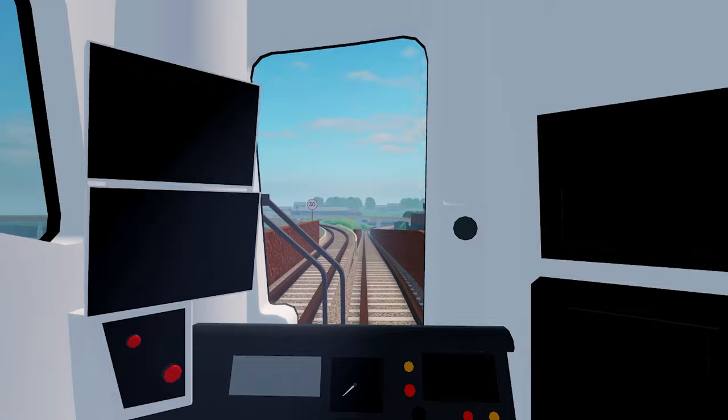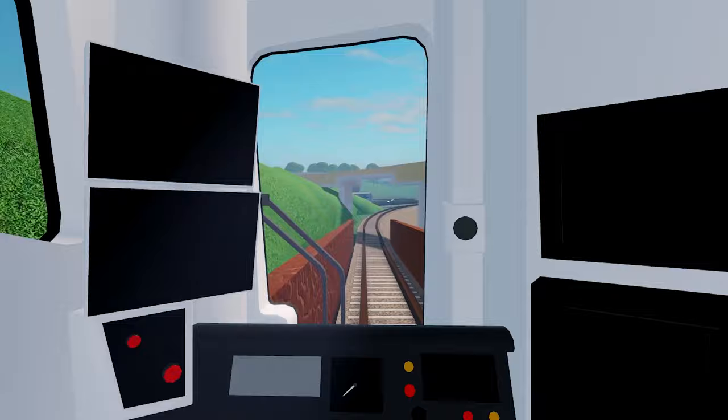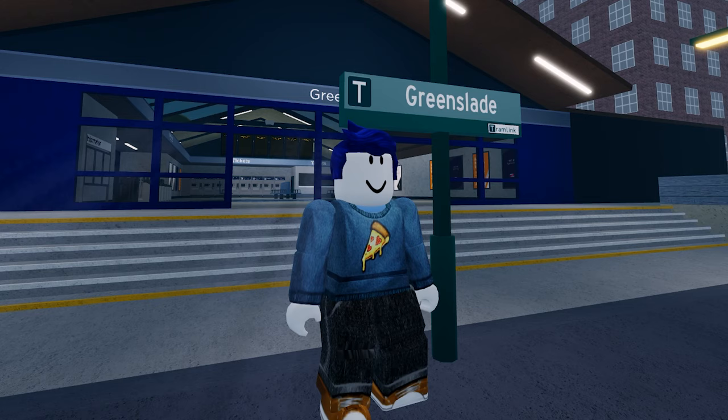Adding a guard can increase your points by up to five points per stop, but it does slow you down over time. I decided to test out the difference between with guard and without guard, and I'll show that on the screen right now.